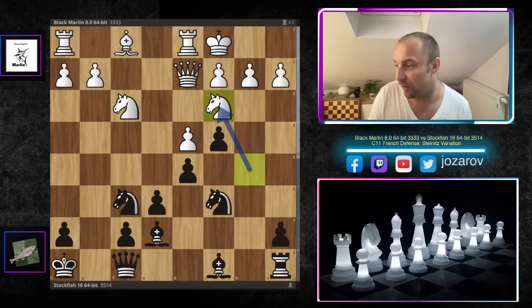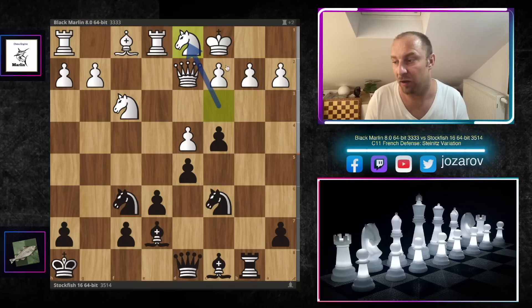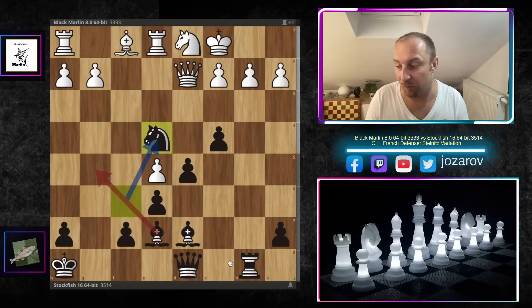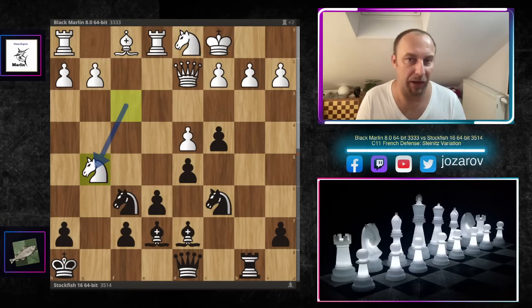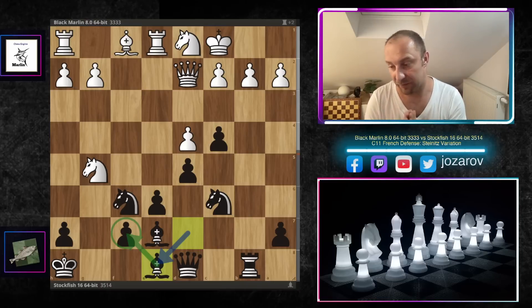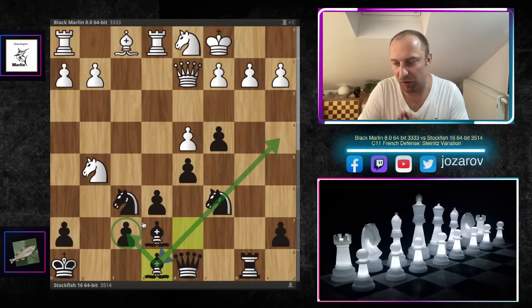Knight to c6 — normal development by Stockfish. Black Marlin plays the defensive move knight to c3, sensing tactical possibilities on the b-file. Stockfish continues with rook to b8, we have rook to e1, queen to d8, then knight to d1 — trying to liberate the second rank and connect the queen to the defense of the b2 pawn. Bishop to d7 is a good move; whatever white tries, for instance knight to e5, black can play knight takes e5, then d takes e5, knight to e4, and the bishop comes to e8 to protect the f7 pawn.